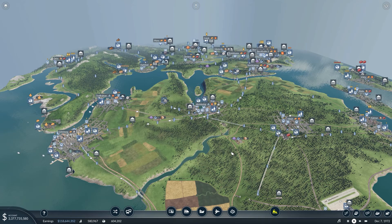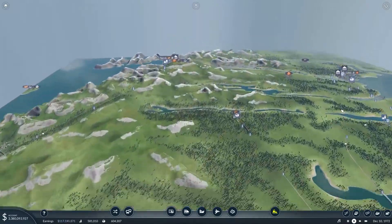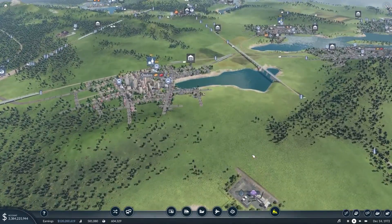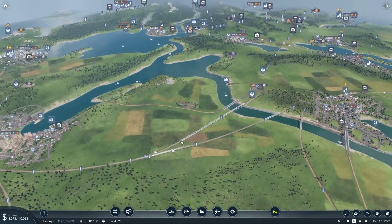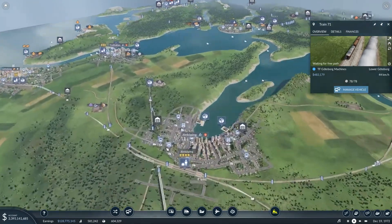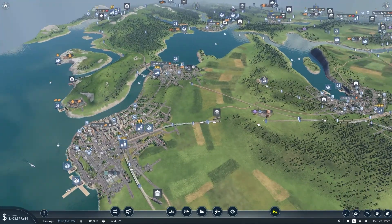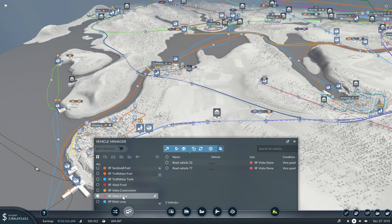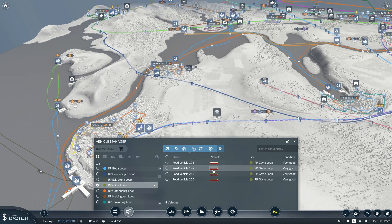Hello everyone, I'm Kramsson. Welcome to another episode of Transport Fever 2. We have connected all our cities and started producing machinery that we are transporting to Gothenburg. We have the machinery here. We just added a second train on this line. I've gone through all our lines, upgraded a lot of vehicles, and the condition is very good on everything. Now all bus lines are using newer buses.